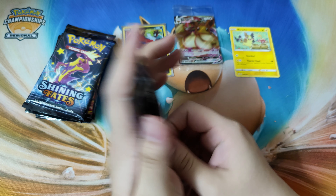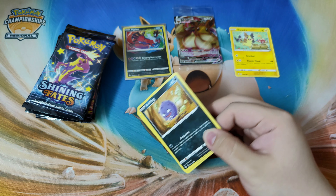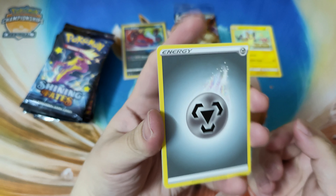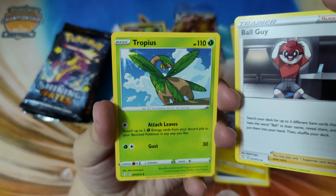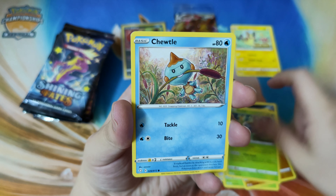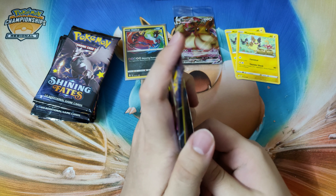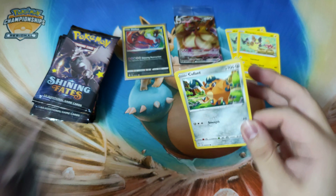Alright, next pack, here we go. Code card for you. Starting things off with metal energy, Luxio, Ball Guy — get it guys, Ball Guy — Tropius, Koffing, Trapinch, Rowlet, Chewtle, Morpeko, Yanma, reverse holo, and a Volcanion. Come on, give us some good pulls. Any shiny will do. I want to see a shiny guys.